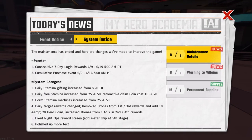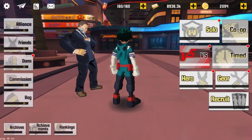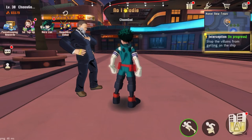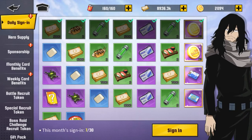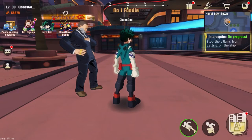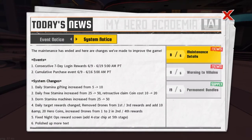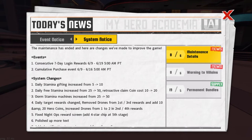Then daily free stamina increased from 25 to 50. Retroactive claim coin cost went from 10 to 20. So the stamina we get for free did increase, but the amount it costs us to claim it retroactively went up too. Wait — they increased the coins to 20? So they boosted the free stamina but if you miss it you're paying more for it. What are they doing with that?